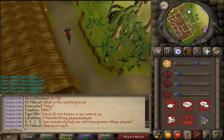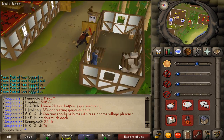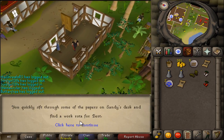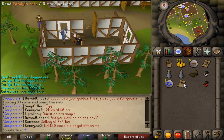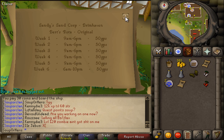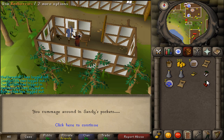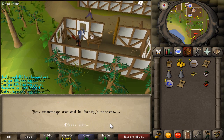Go around all the large hotel-like buildings and head to the building to the south that has the sand thing on it. Once you're in here, search his desk to find the actual hour sheet of what Bert's supposed to work - he's now working overtime. Put on your leather gloves and pickpocket Sandy. You're going to get some sand from his pocket.